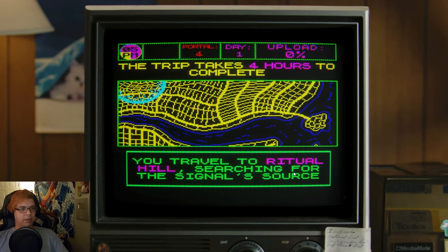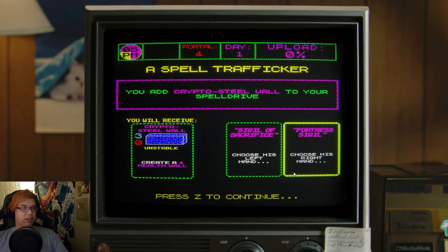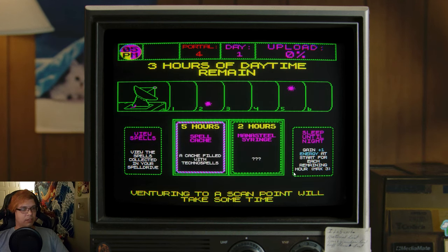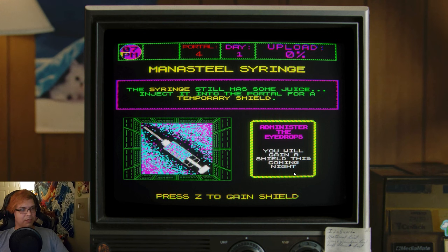We can do that one in the middle. Choose his right hand, choose his left hand — the trafficker needs to unload a spell. He holds out two encrypted spells with visible sigils. Dungeon rules — create a four-health wall. I think I have five hours. The syringe still has some juice, injected into the portal for a temporary shield. The electromagnet does its work.